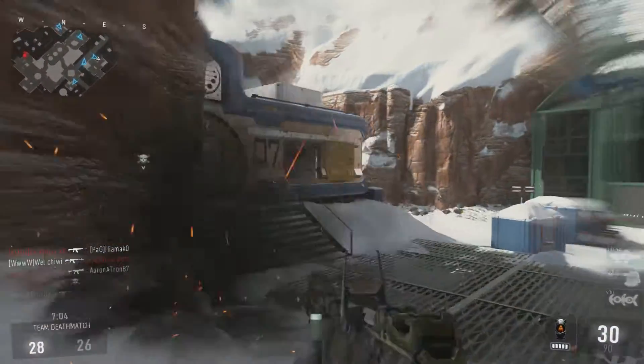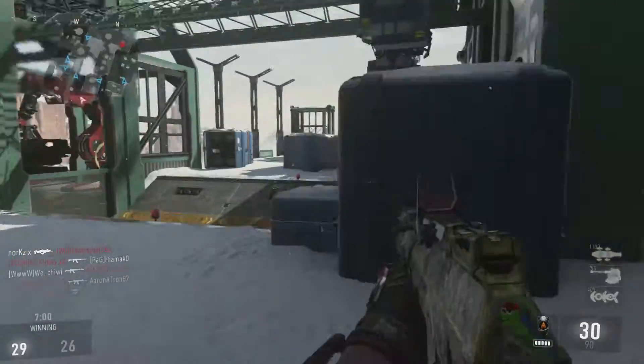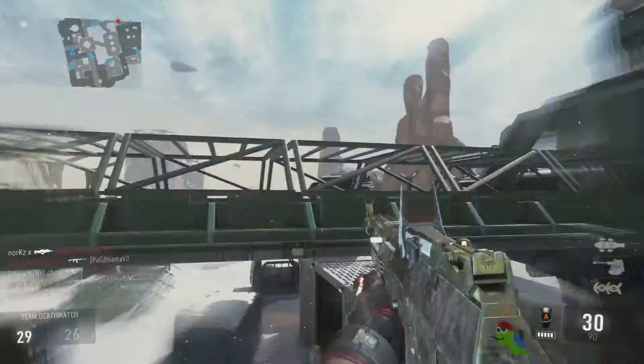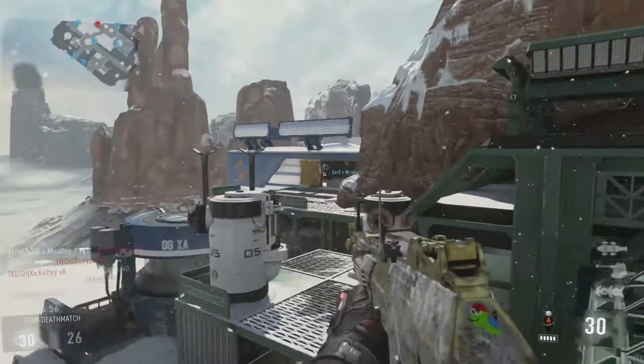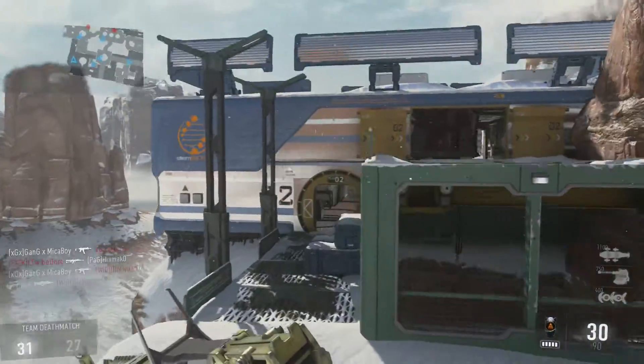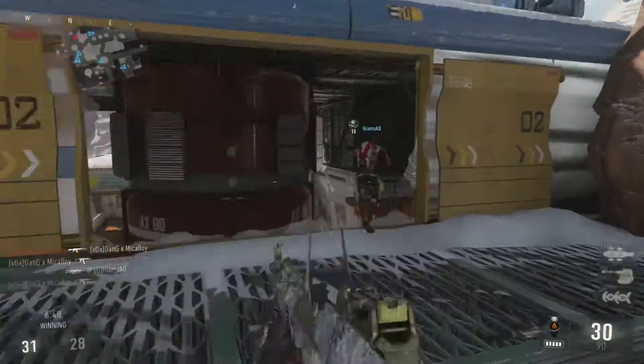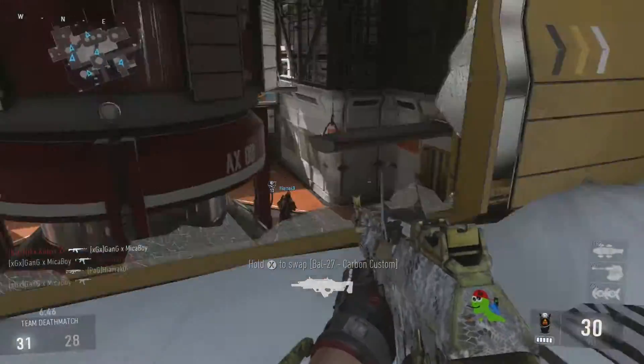We're playing TDM on the map BioLab, and this is the gun I'm going to be using — the gold AK, the Call of Duty Ghosts version. My bad, it's the AK-12, not the AK-47. The AK-47 is just like the typical AK that everybody remembers from the good old COD 4 days, but this is the AK-12.